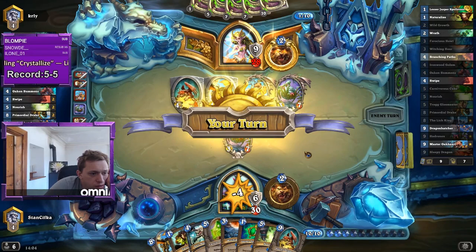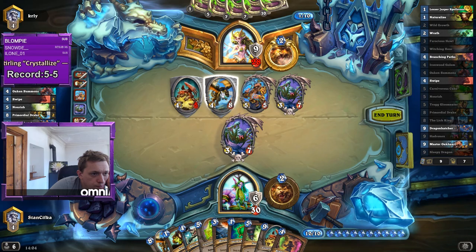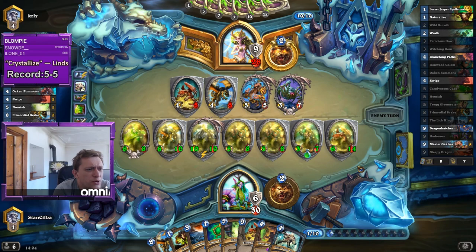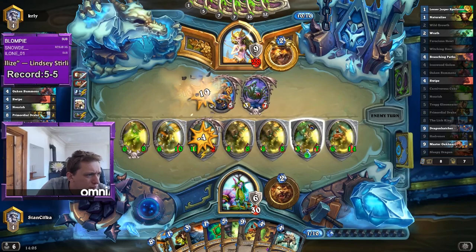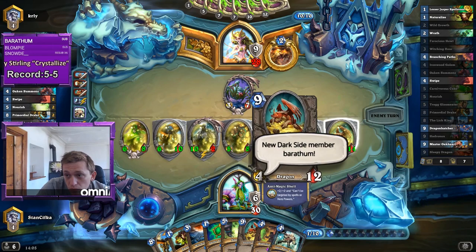Now he's the one who's putting pressure. But I guess I will try it and play the cube. He can attack with two dragons into Lich King and then attack here with Hadronox. But I'm the one who's now ahead on the board.